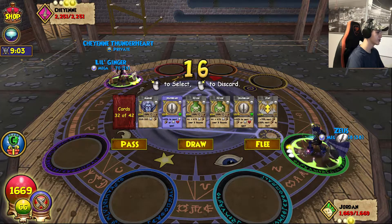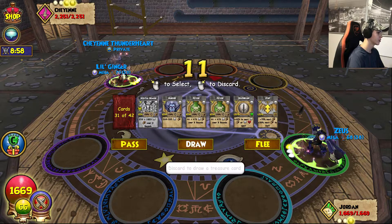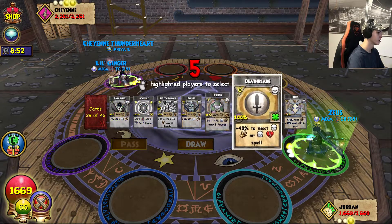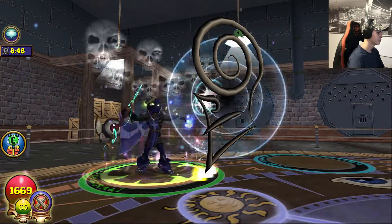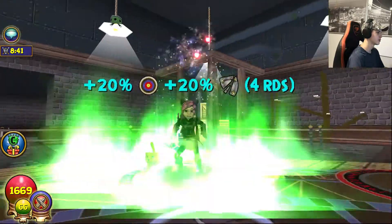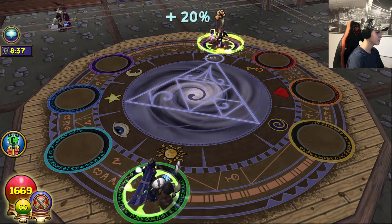Going to get rid of this skeletal pirate, we're going to draw real quick. Alright, we can get rid of this blade because we already have that one up. We can get rid of one poison. Going to blade again — trying to get a monstrous up, but we want two blades anyway. It's probably an infallible, I doubt it's a fortify. Yep, infallible. I'm okay with that.